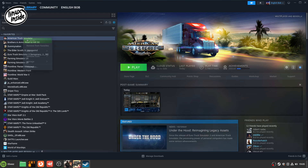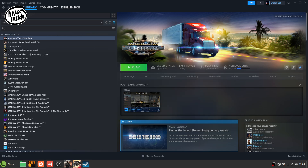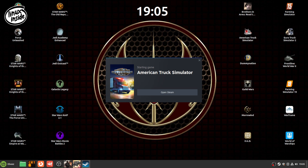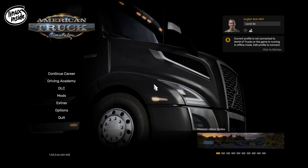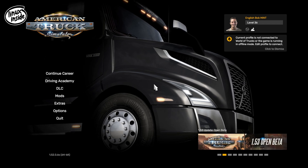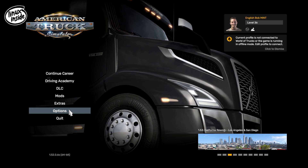I've brought American Truck Simulator down, set a profile up, set all the settings up, so let's give it a whirl and see what it records like. I'm pretty confident it should play beautifully, but with all the new game engine updates and optimizations, you'd think on Linux Mint Cinnamon it would run beautifully. This is the latest version 1.52 — 1.53 open beta is available.